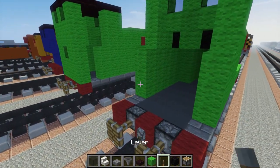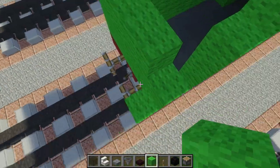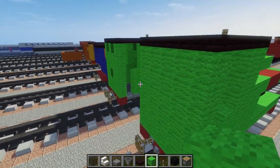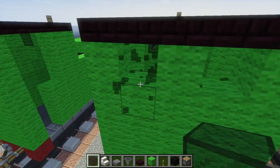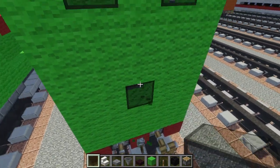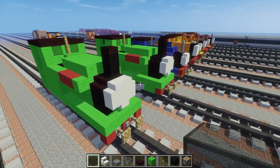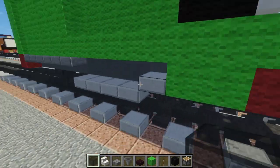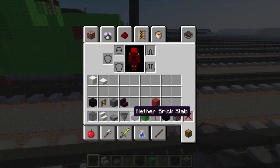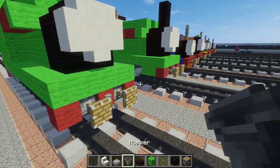Let's make the back wall - the back wall is just lime wool going up all the way, and there should be a couple of windows which we're going to place after this. So the windows are just these two right here on the top, and it looks like two blocks down in the middle is another window, which is kind of weird.